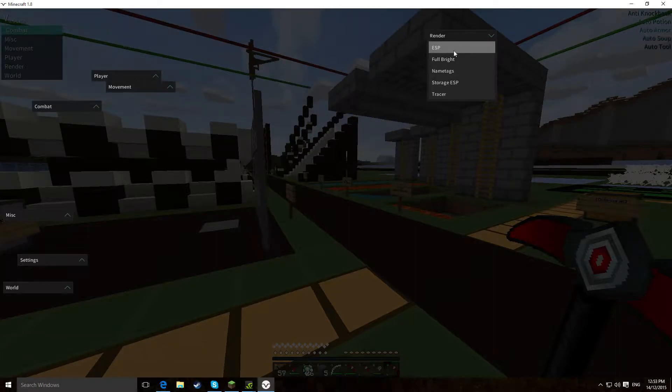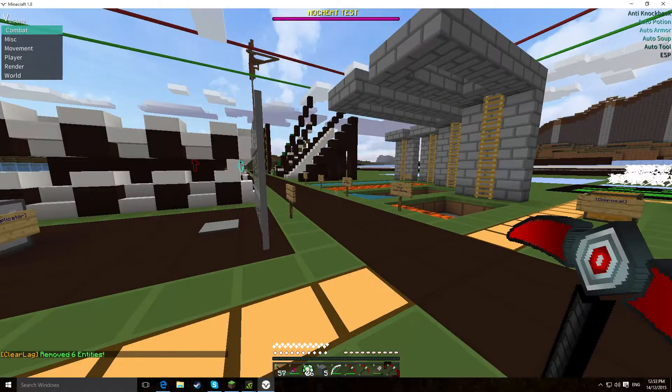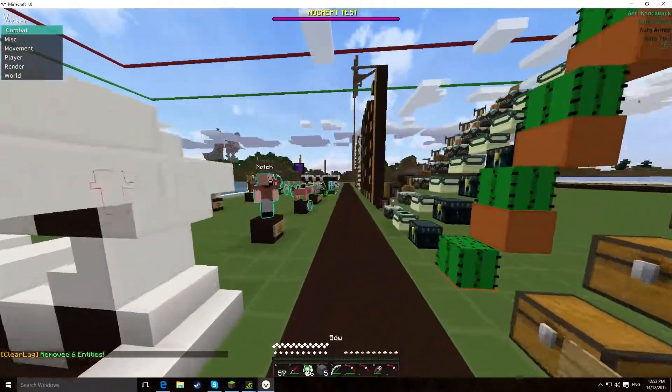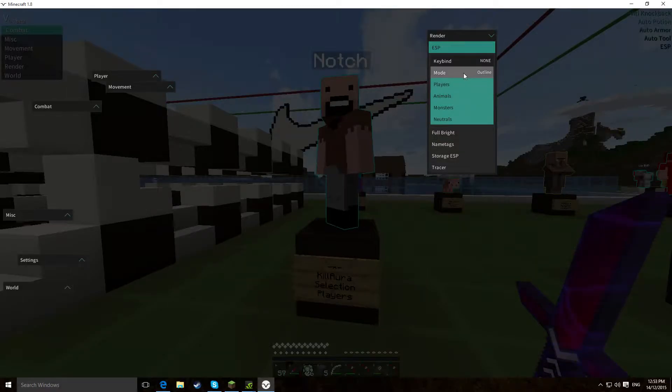We'll go over ESP first. ESP — you can keybind it. For mode, you can have outline, cube or panel. Let's go all the way down here and show you on this Notch right here. So outline, cube and panel.